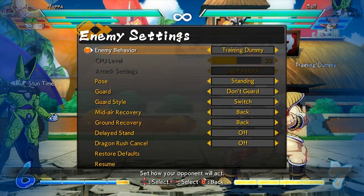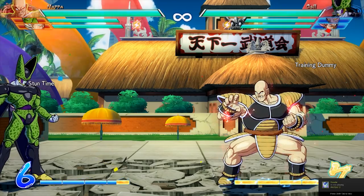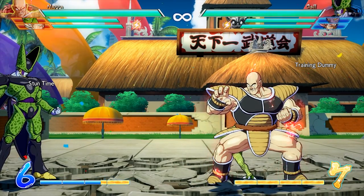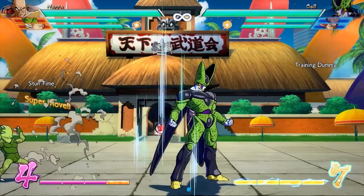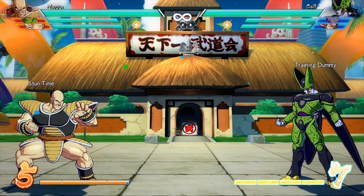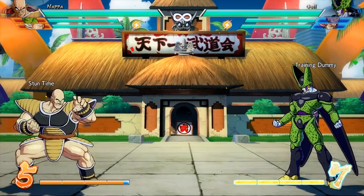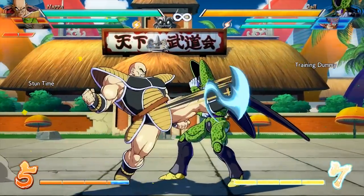Another argument across Dragon Ball FighterZ boards is that by making Vegeta's assist worse, you're making it harder for low-tier characters. A lot of players would call in Vegeta and use the lockdown to safely plant Nappa's Saibamen, for example — something Nappa doesn't have many ways to do safely without an assist like Vegeta's. As a Krillin player myself, I really wanted to use Vegeta because with his assist I could get a Senzu Bean out when I really needed it. Vegeta's assist was something a lot of low-tier characters really did benefit from, so changing it hurts them a lot.